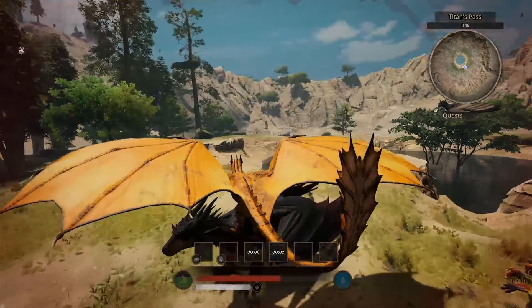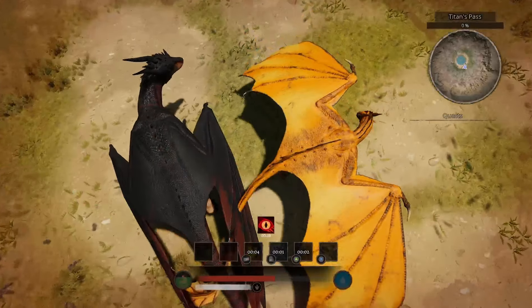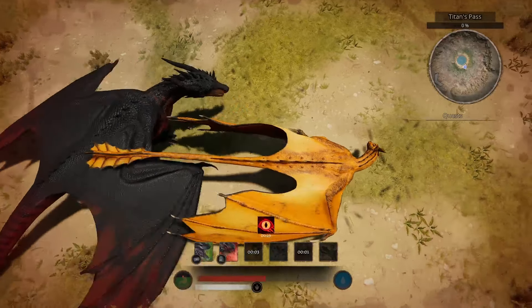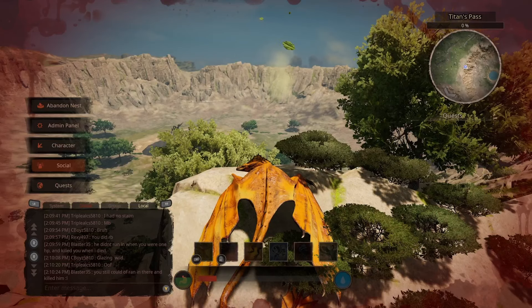It has attacks that deal knockback and knock other flyers out of the air, and it deals very high damage. Overall, I feel as though this creature fits in well on the server. The XR Gilamod team did an excellent job with the model, the sounds, and the attacks — everything looks very smooth with this creature.